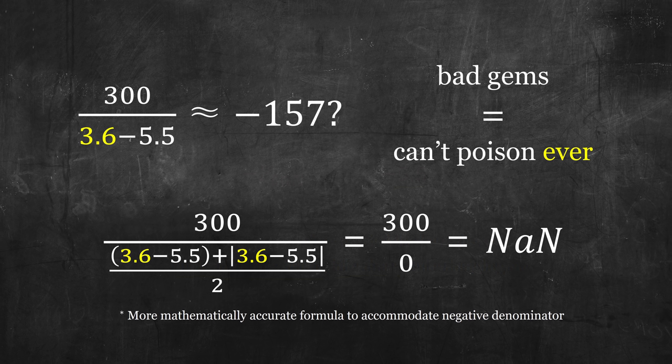Since the poison tax reduces the denominator, we can see drastically different results, especially with lower tier gems. If your poison gem has a lower value than the poison tax, you cannot poison an enemy ever, no matter how many times you roll. You can find a more mathematically accurate formula below.